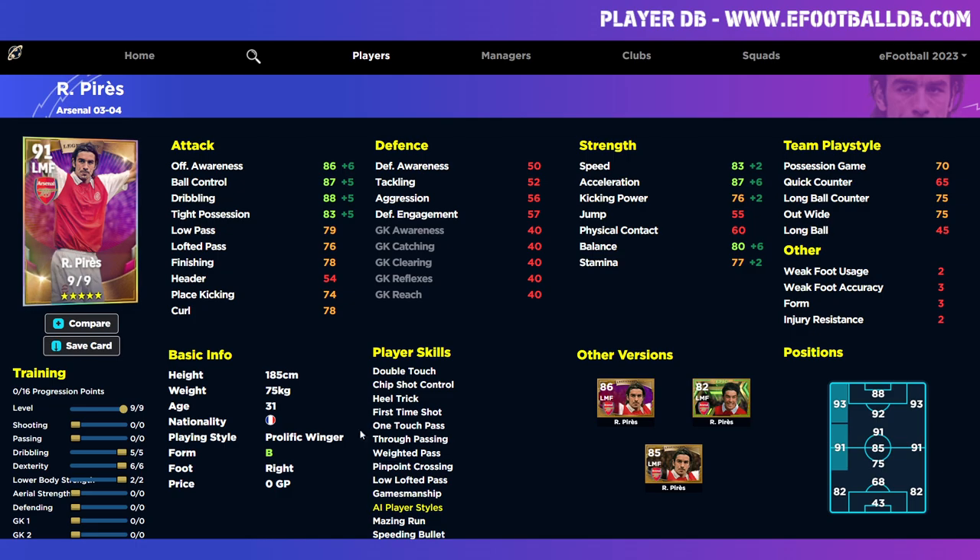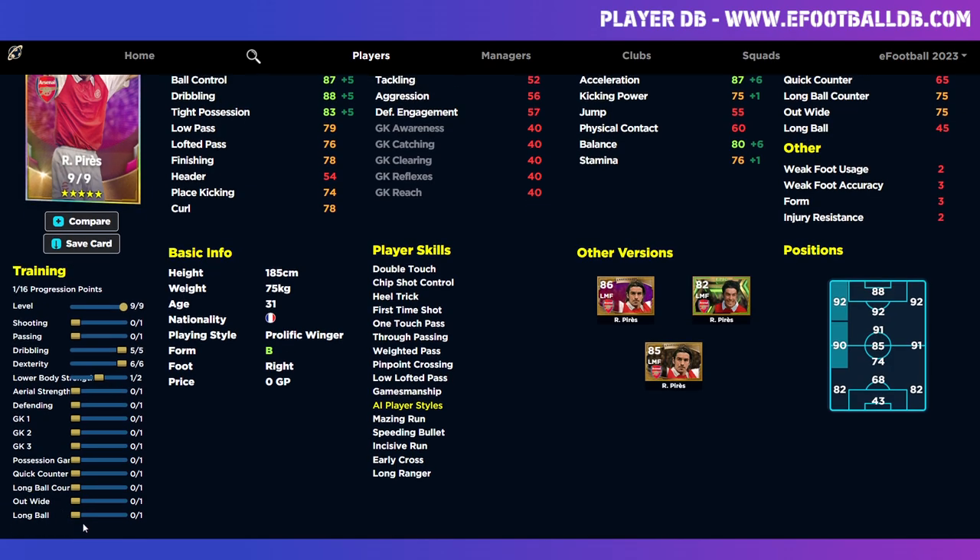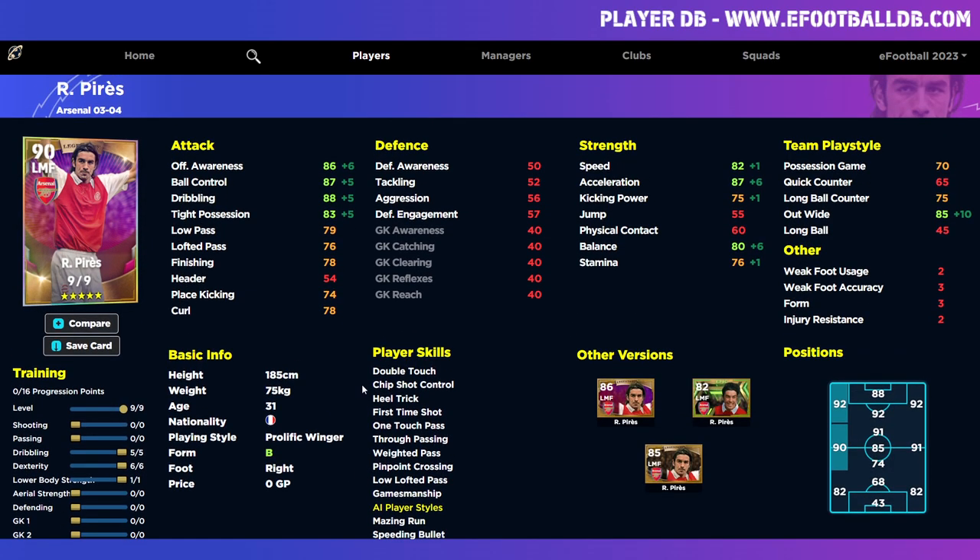For the winger version, we're going to neglect passing and shooting and just pop five into dribbling and six into dexterity to get balance to 80. Then we'll need to add one into wide formation if we want to play him as a winger. 85 acceleration is going to have to do. He's a bit tied — probably a weak selection because you have to pump points into team play style, but he's a decent average winger with good player skills.